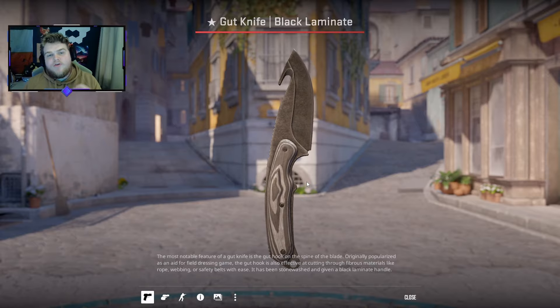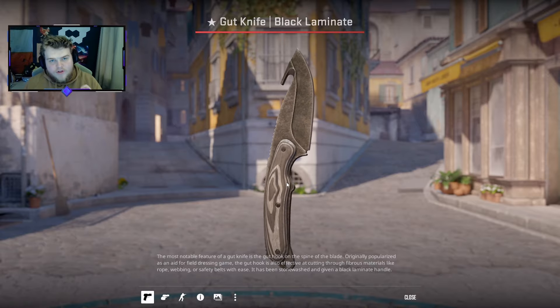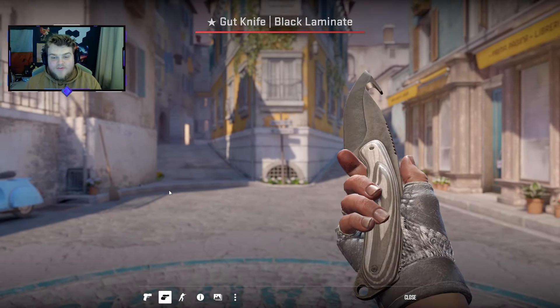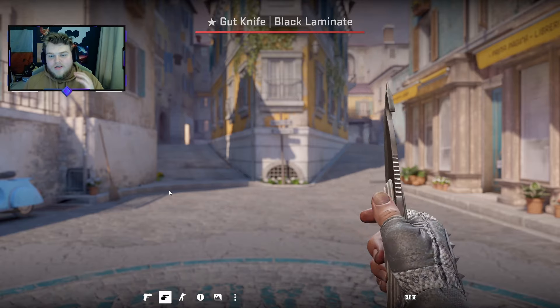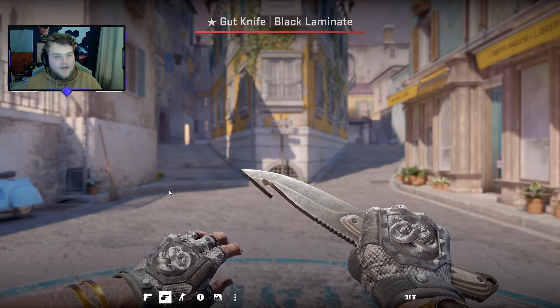Just a reminder of the knife and glove giveaway we're running this month. It's for a Gut Knife Black Laminate in Battle Scarred, paired with 0.16 Broken Fang Unhinged gloves — a really nice neutral combo. All you have to do to enter is hit the like button, hit the subscribe button, and then leave a comment down below. Good luck to those entering, and let's get into it.